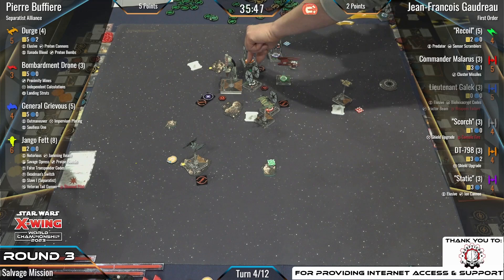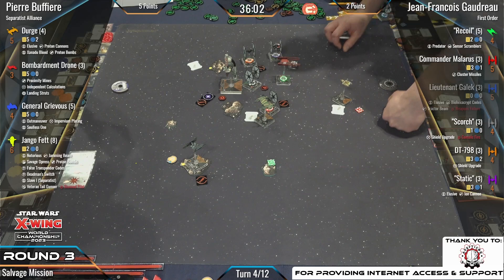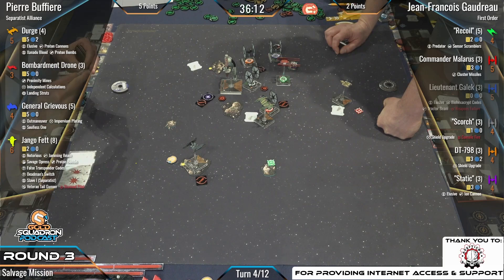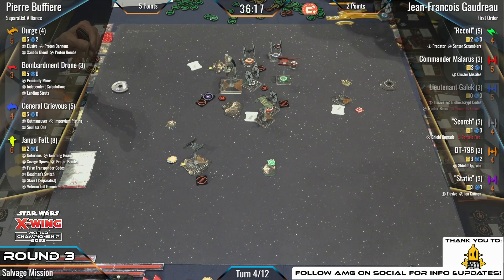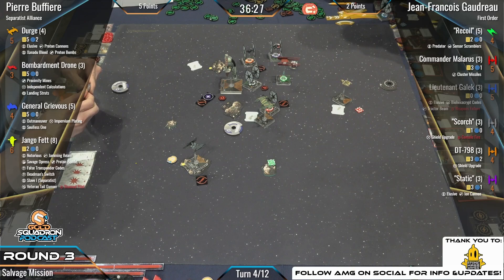We've elapsed about halfway through the game. Separatists are ahead — five points to two. Django Fett sitting at two health, which would be an eight-point swing for Jean-Francois. But on his side, Scorch is at one health and Recoil at two — if they both go out the same turn, also worth eight points. If that happens on both sides, Pierre would still be up by three. Gaelic went down pretty early to Grievous and then a friendly bump — very unfortunate, but it happens.